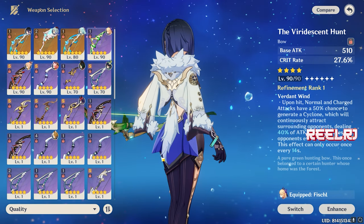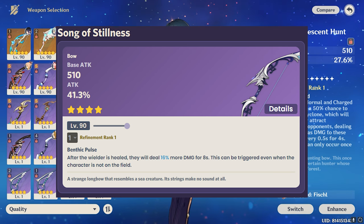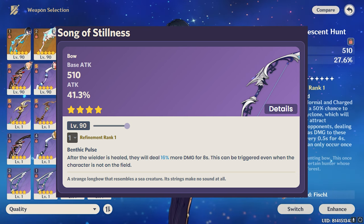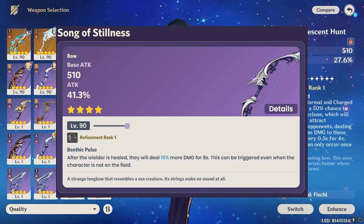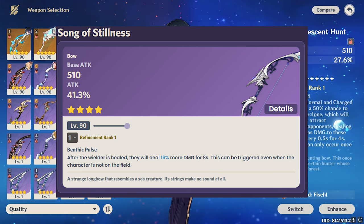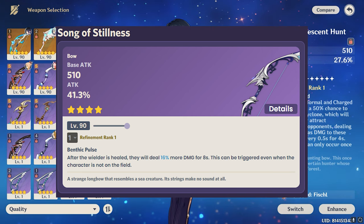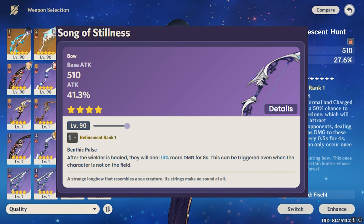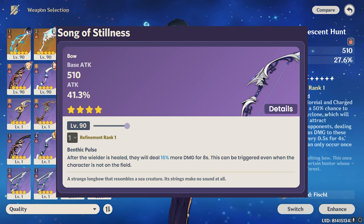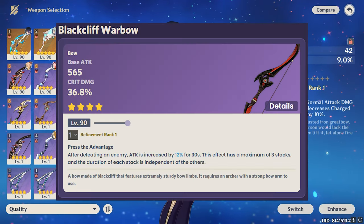At number three we have the Song of Stillness, an upcoming weapon coming in version 4.0. It's a four-star weapon with a base attack of 510 and attack percentage of 41.3%. Its ability is: after the wielder is healed, they will deal 16% more damage for 8 seconds — this can be triggered even when the character is not on the field, and goes up to higher refinements at R5. This is relevant because Lyney heals himself with one of his abilities, making this weapon very good on Lyney.